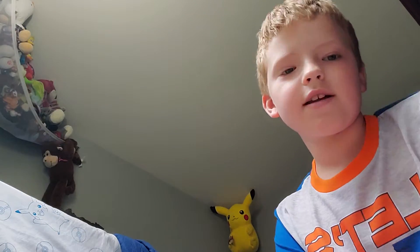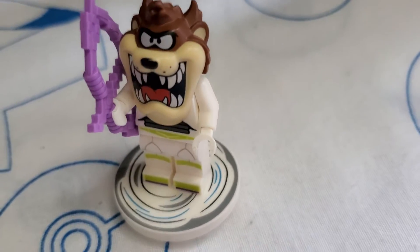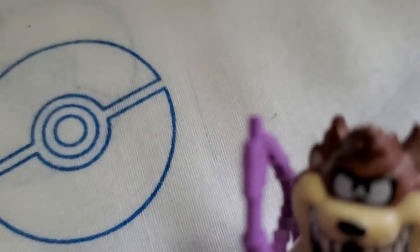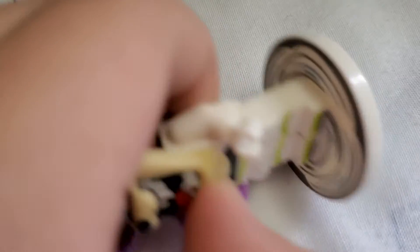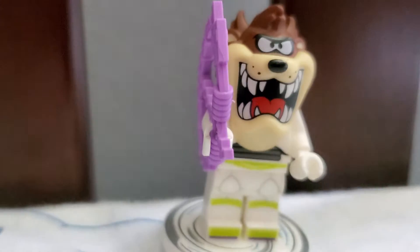Let's get into it. First one, we have Taz here. He's like the spinner of jiu-jitsu. I don't have any Dozoikos, so I used the outfit from Buzz and I put Taz's head on there. Then I have his spinner, so I put it on him. Yeah, there's the Taz, just like that.